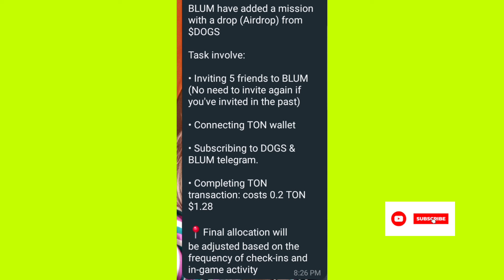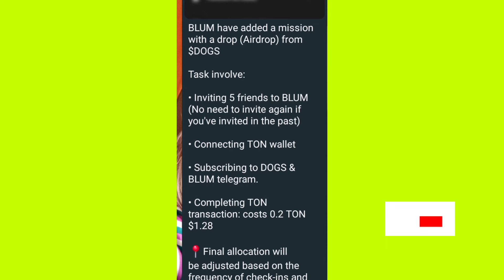For the Blum airdrop, they added new tags: inviting five friends — no need to invite again if you've already done so. Connect your Tone wallet, subscribe to Dogs and Blum Telegram, and complete a Tone transaction costing 0.2 Tone, which is about 1.28 cents. Final allocation will be determined by how often you check in and how often you play the tickets.